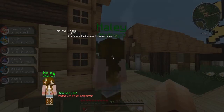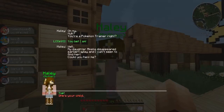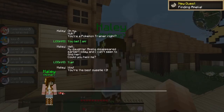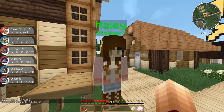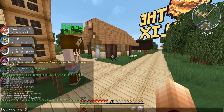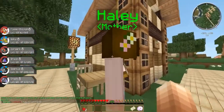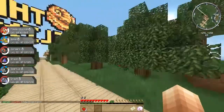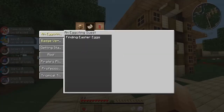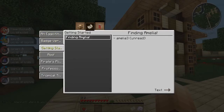A custom NPC says: 'Hayley, you're a Pokémon trainer, right?' — 'You bet I am!' — 'Well, my daughter Emily disappeared earlier today — that was a bit of a misspelling — and I can't seem to find her, can you help me?' — 'Sure!' These are custom NPCs, they're all over the server. At the moment I've got a quest, and these are all the quests I have — I need to find that person, but I don't know where to look.